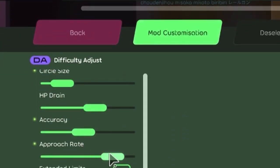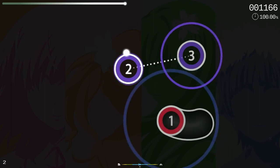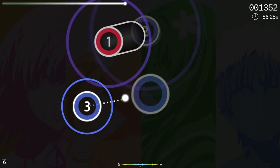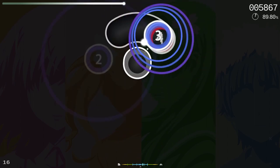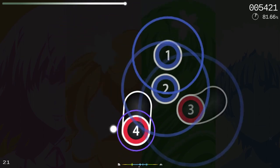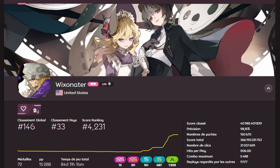Let me explain. With the added accessibility that DA grants, it also creates a space in which players might not feel the need to play out of their comfort zone. Why practice AR 10 or OD 10 when you can just crank down the setting anyway? Now obviously, players should have the agency to play exactly how they want, and not all players are like this. But it does feel bad when you see players complain about how they're not able to play a specific skill, yet they never even begin to attempt playing that skill.